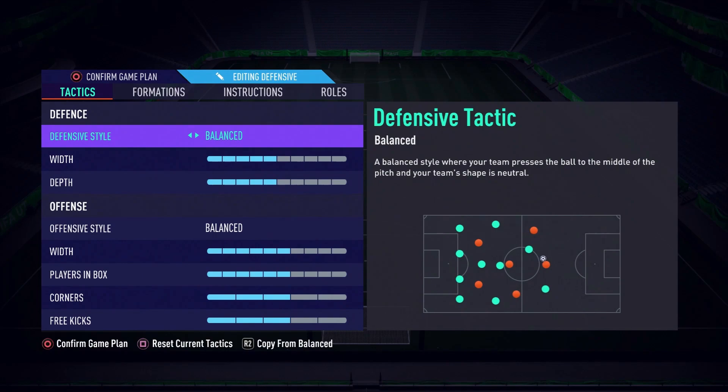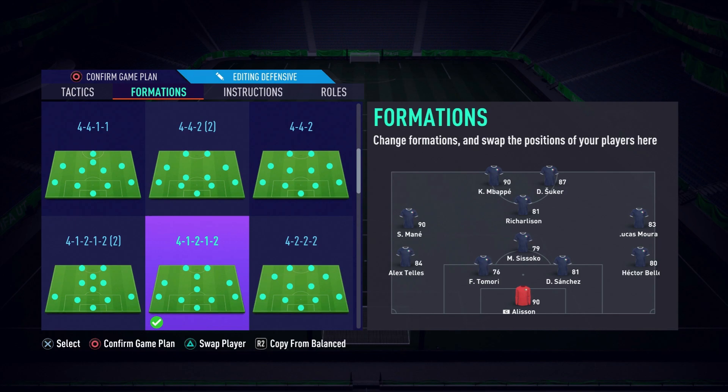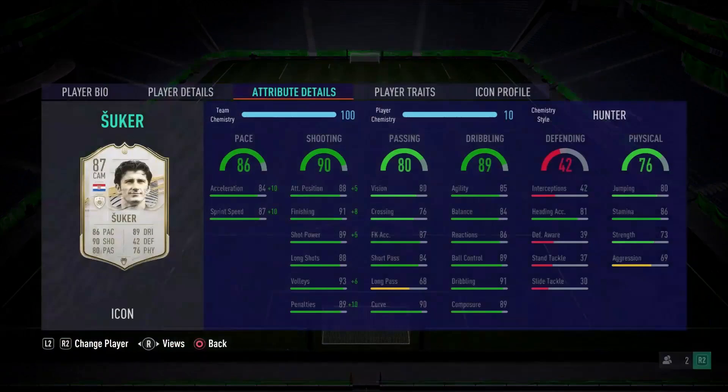In this review, we are going to be using him up front. We're going to be playing in the 4-1-2-1-2 formation, with him up top alongside Mbappe, and Richarlison in behind, hopefully getting plenty of assists.